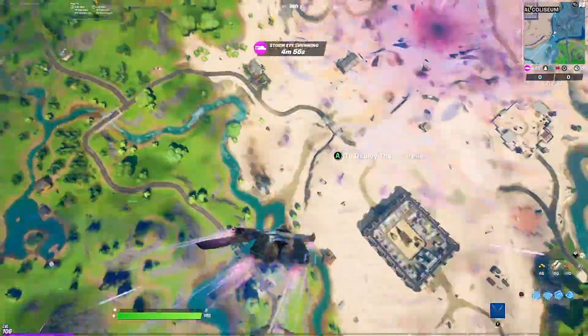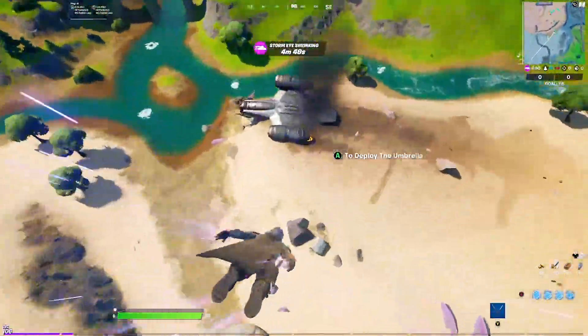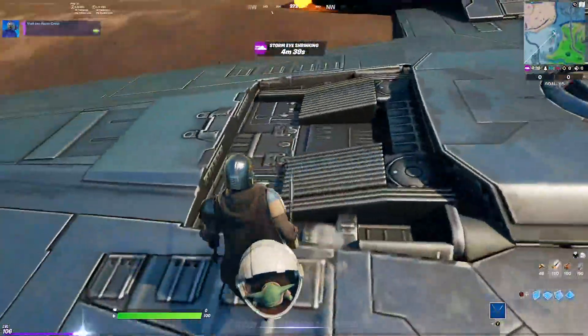The right shoulder piece can be unlocked by visiting the Razor Crest Ship, which is along the road south of the Colossal Colosseum.